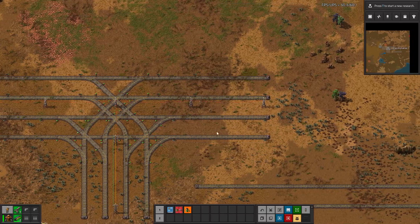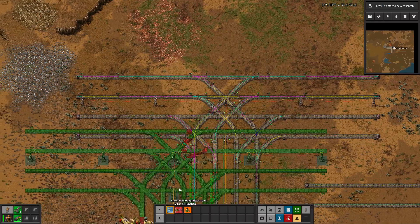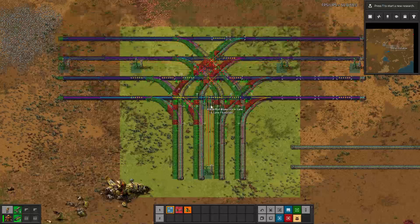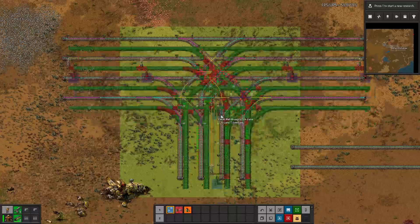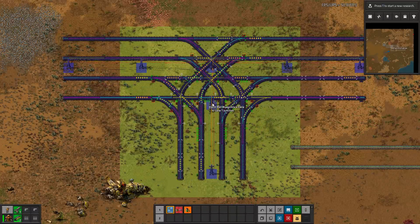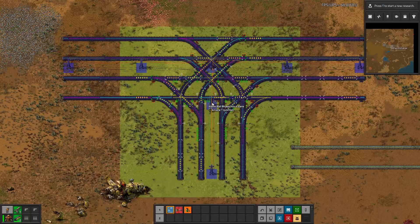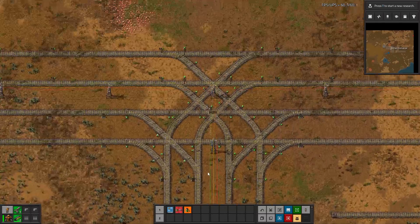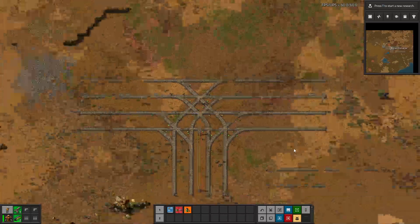For the most part it looks pretty good, aside from the signals being super close together. If we take the original signaling and overlap it here, there are some differences. It is using a lot more chain signals where I would put normal signals, but that's not really a bad thing. It may have placed them in a slightly different position, but generally speaking it's the same signaling. I would say this is pretty correct — it looks pretty good.